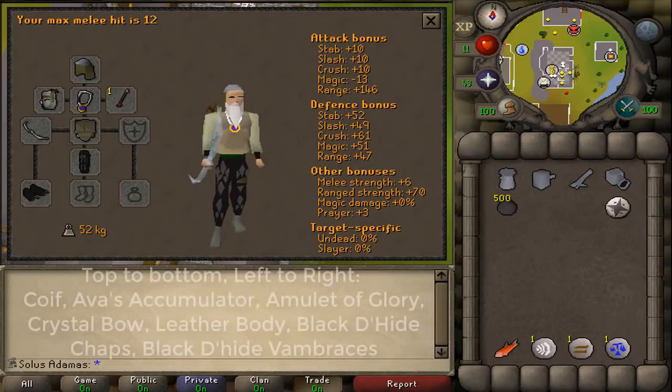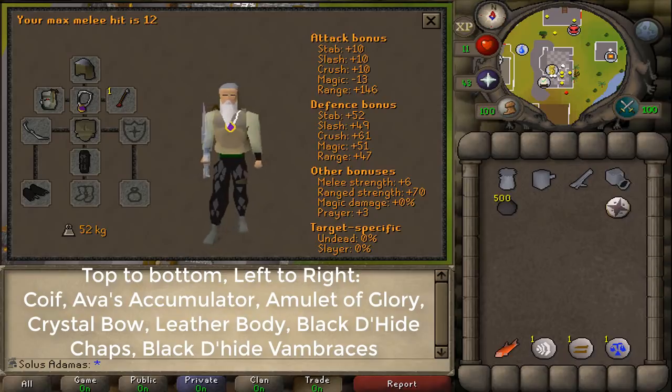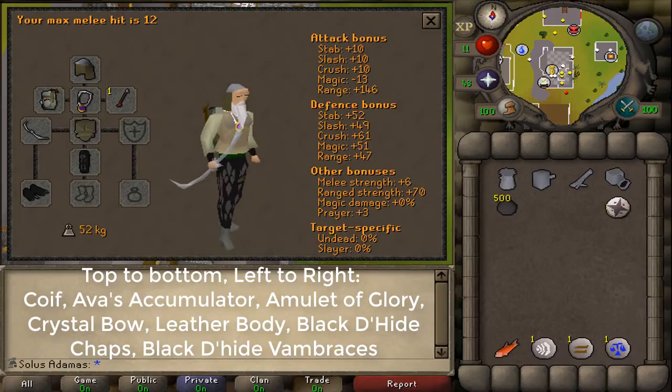This is a really great setup for one defense pures. However, Ranger Boots and Robin Hood Hat would optimize this set, but I wouldn't want to risk those in addition to my Glory and Crystal Bow. This still has a very high range accuracy of 146, so it's a pretty good and also very cheap setup. All the items are very easy to come by.